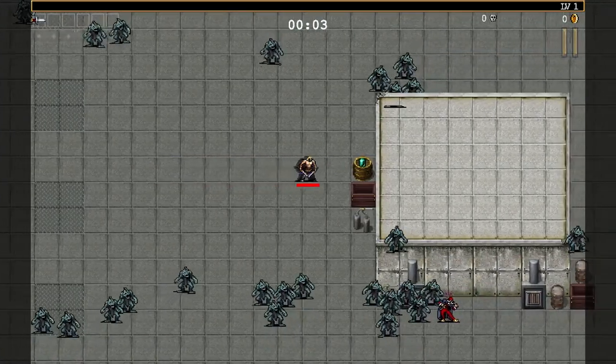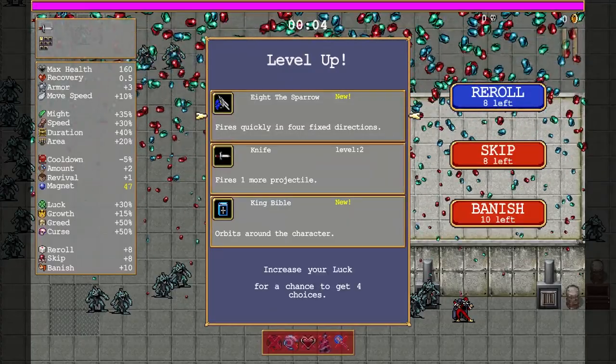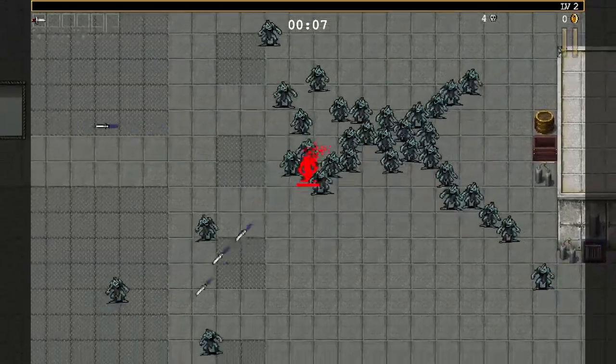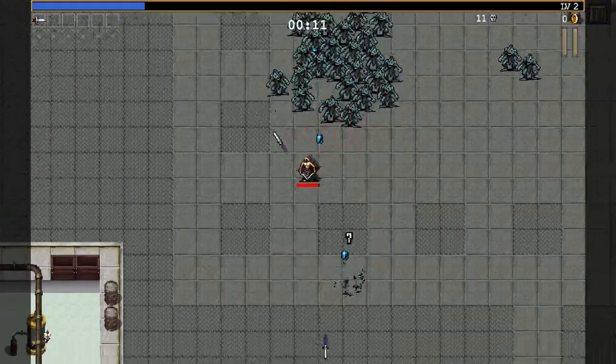Hey, Black Cat Studio here. Today I'm playing Genaro, one of the characters unlocked by default in Vampire Survivors. By default, he has a plus one projectiles, which makes him a very, very powerful character to start out with.